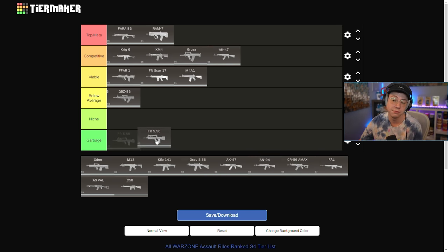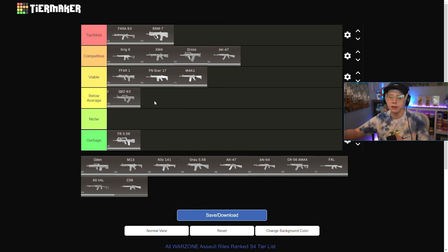The FR 5.56 might be the only gun in Garbage. I just don't see it being in a place where it could compete — the only argument would be Below Average but I feel like that's overhyping it. The burst rate is very slow, the overall fire rate is not ideal. Compared to other burst rifles like the M16 or the Aug it just does not feel the same. The recoil isn't the worst but it's also not the best. I hate this gun — if there's ground loot I'd pick up the QBZ or even a pistol before the FR 5.56. It's Garbage.